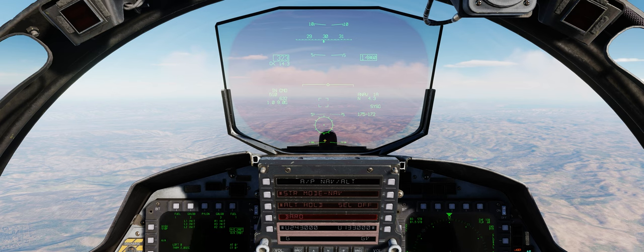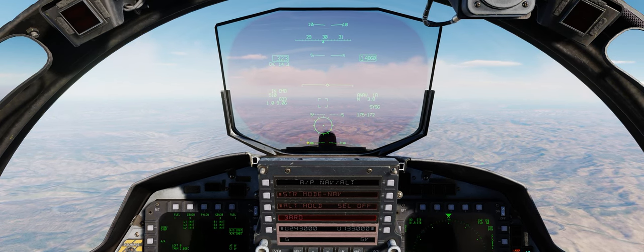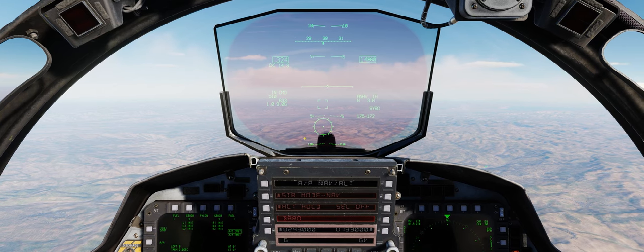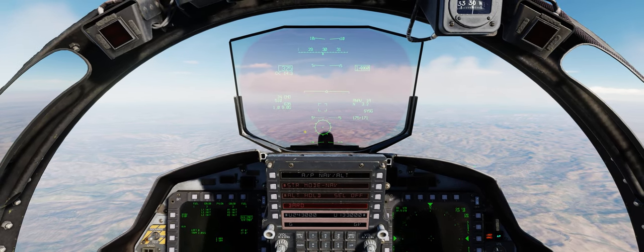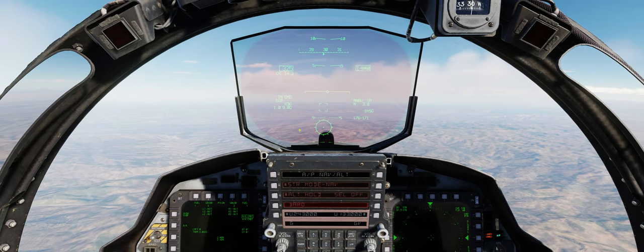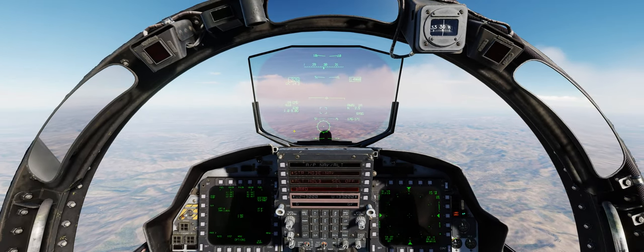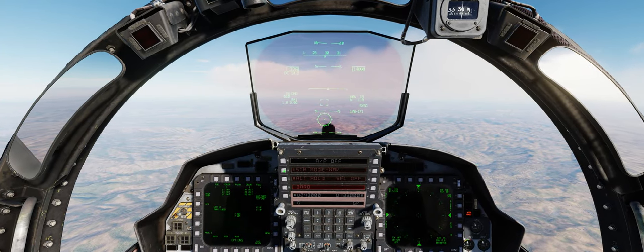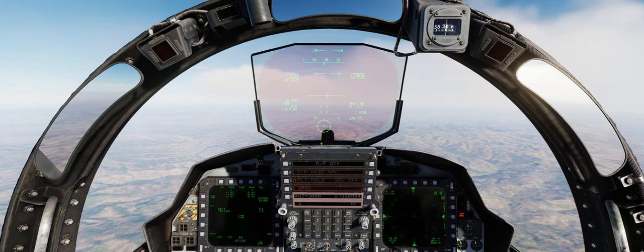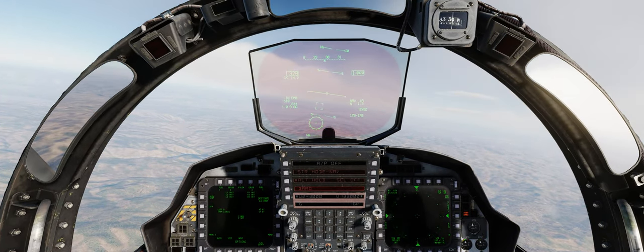At this point, feel free to close the video because this is all you need to do to get your air-to-ground gun selected. But we're going to go through a more or less realistic strafing run in mountainous terrain in the F-15E Strike Eagle. So we'll go ahead and enter into a hold as we anchor just to the southeast of our IP point.